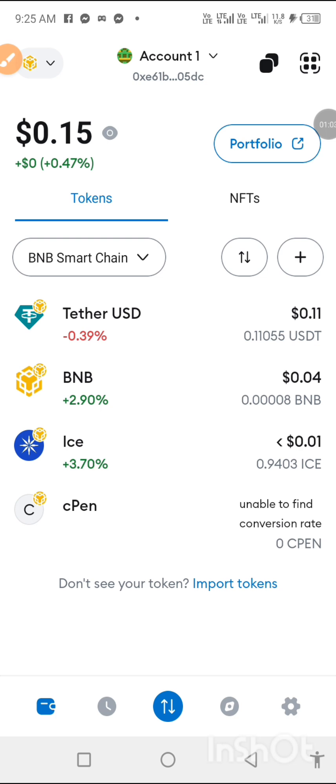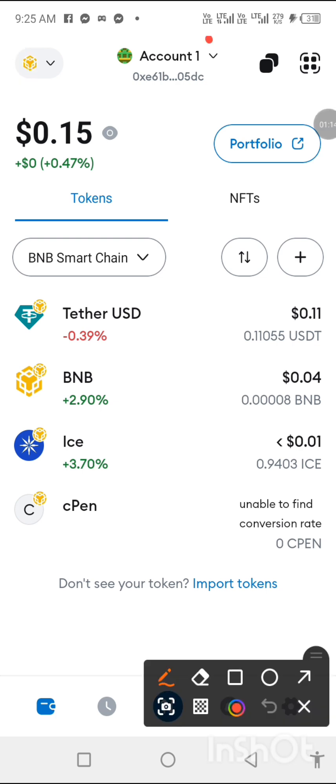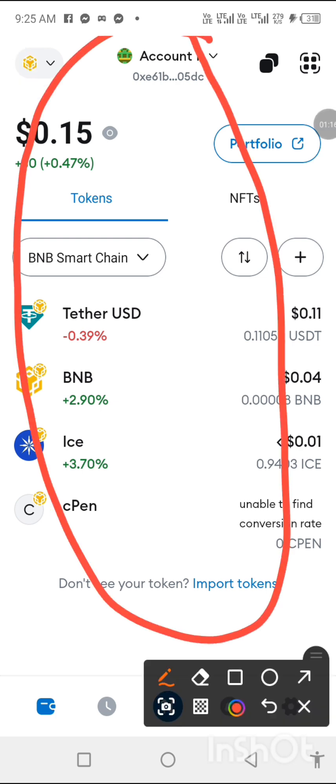If it did not work, I'm not going to post the video. So if you are seeing this video, that means it worked. So in order to import this wallet inside Bitget Wallet, you will need to get something. But first of all, let's go to Bitget.